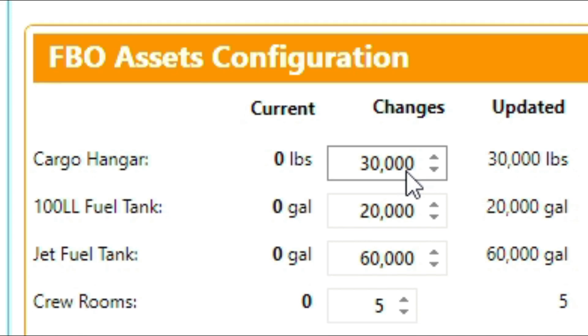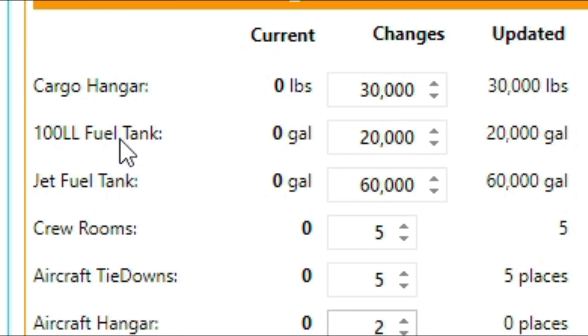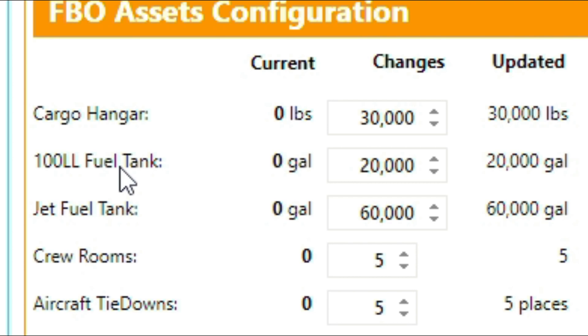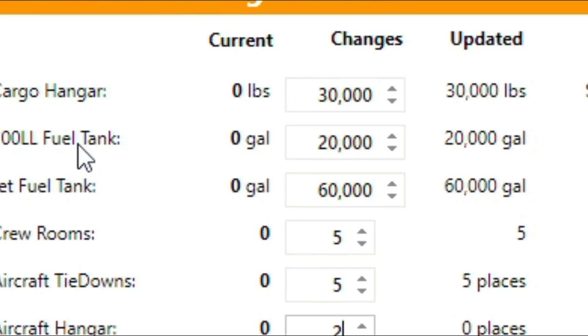Cargo hangars have a maximum of 500,000 pounds. Fuel tanks allow you to construct an appropriate sized fuel tank for your own use or to sell to a player if you have that tab opened up in the skills tree. You can construct general aviation fuel or jet fuel tanks. Each tank is limited to 500,000 gallons, but as I understand it, you can have more than one tank of each to increase your capacity — I have not tested that feature yet.